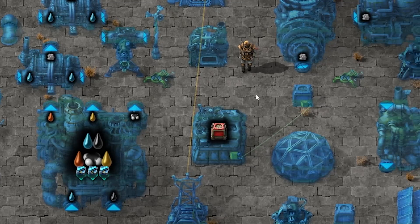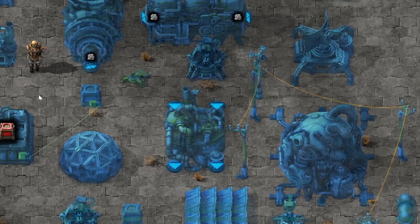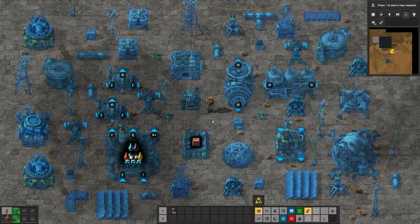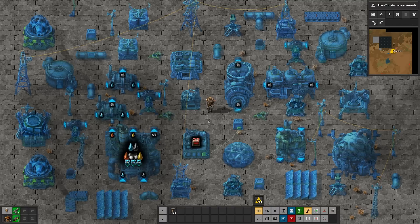Everything that you're seeing here and more — I pretty much just made a tapestry of stuff — you can configure from ghosts. It's just perfect. Anything you can configure with a regular entity, you can pretty much do with the ghosts.